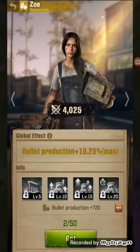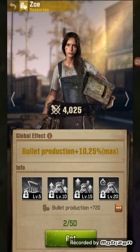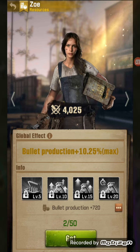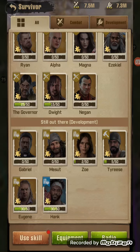What you could do is spend $200 and get enough rewards to two-star Zoe — upgrade her twice — and then upgrade Tyrese twice as well. That's probably the best bang for your buck if you're going for the $200 minimum. If you're going to do that route, that's the best option.